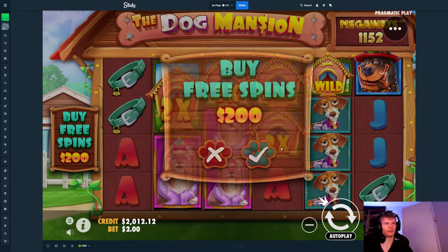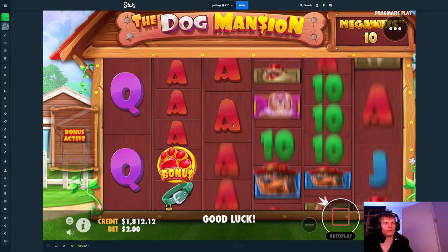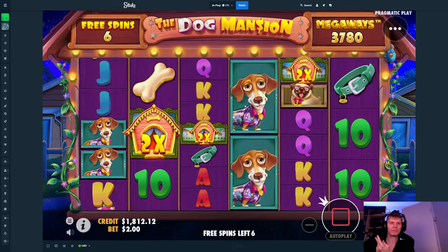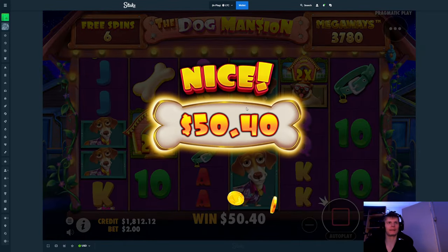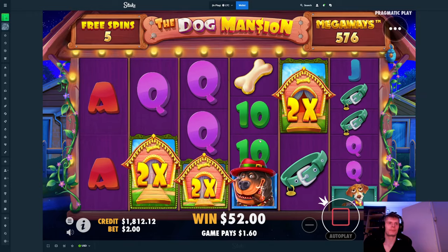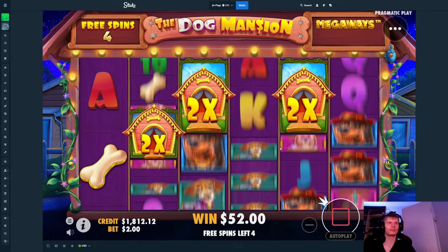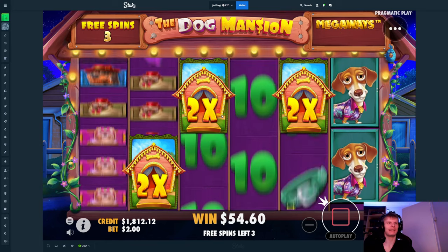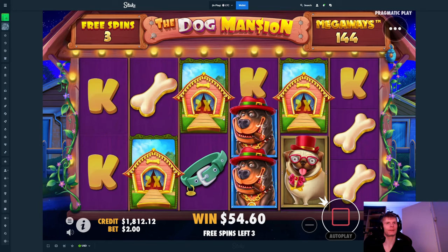We're gonna keep doing the $200 buys. Give me more than three again — no it doesn't. Damn, drop one on the fourth as well. Usually when it does this it doesn't drop one there, which is so baity, so toxic.